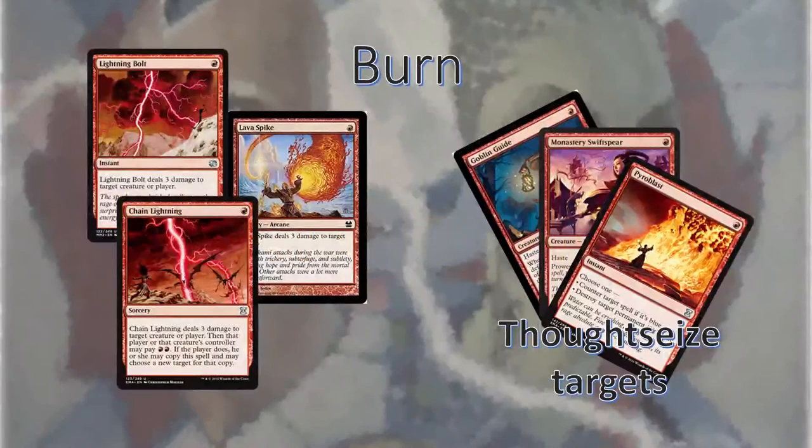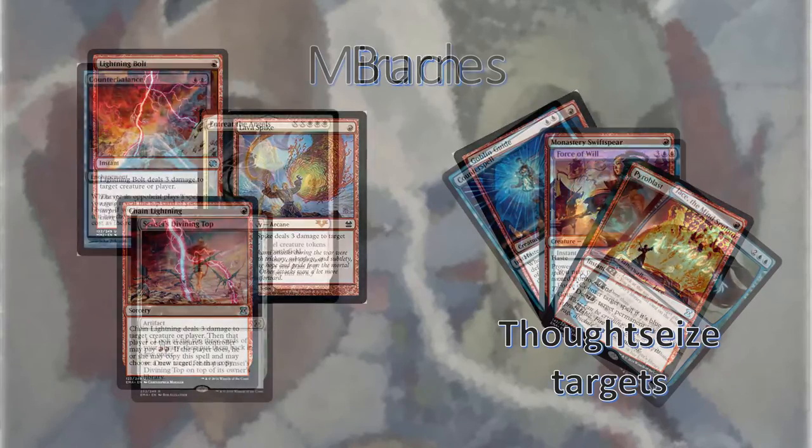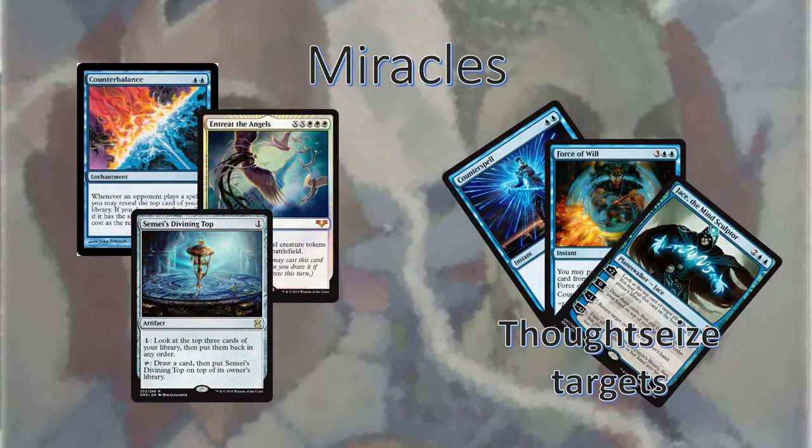Now let's talk about some matchups. Burn is a common deck you might see a lot of. When playing against Burn, be more careful when fetching — don't keep a hand that's going to rely on you fetching a shockland. In game two, make sure you board in your Leylines and mulligan hard for them. In my experience, Miracles is the best matchup for this deck. Miracles is pretty slow, it usually doesn't have creatures before turn three, and if you time everything right, you can beat them in the counter war. Keep in mind that a Counterbalance or Top on its own is not a huge problem, but both together can be a real nuisance.